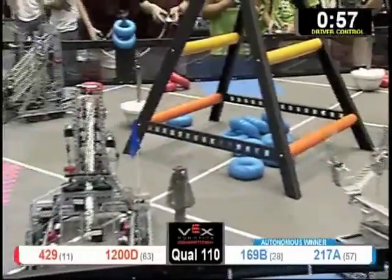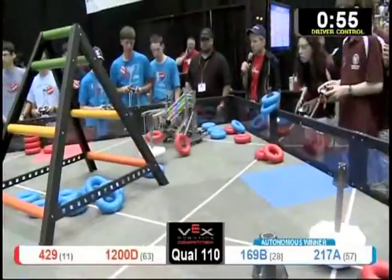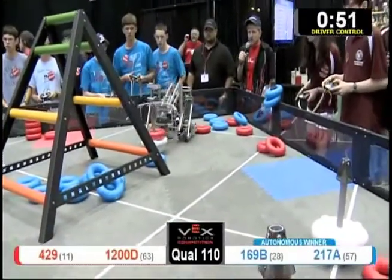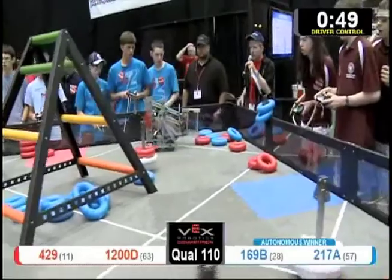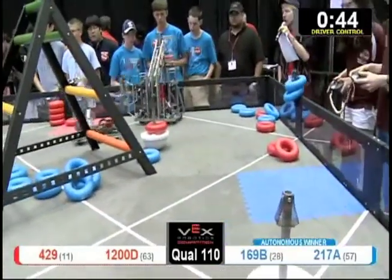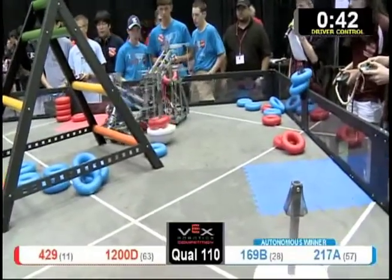1200D now with two red tubes, they're going to do some offense and score for their own Alliance. They take possession of another goal — I count three, four goals in possession of the Red Alliance now.